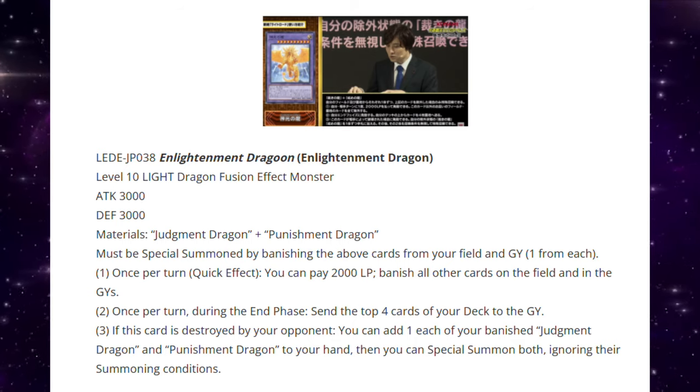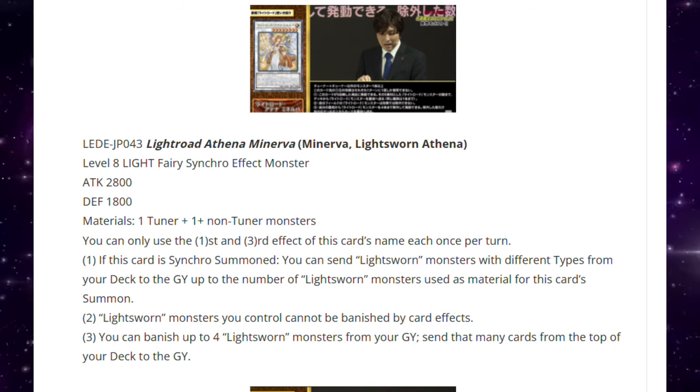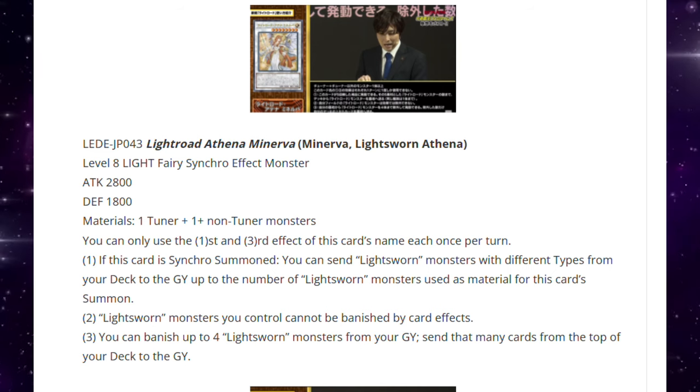Uh oh — Lightsworn Athena, we got a new Minerva! It's a Level 8 Light Fairy Synchro Effect monster, 2800 ATK / 1800 DEF, one tuner plus one or more non-tuner monsters — so it's generic. You can only use the first and third effects each once per turn. If this card is Synchro Summoned, you can send Lightsworn monsters with different types from your deck to the graveyard up to the number of Lightsworn monsters used as material. Lightsworn monsters you control cannot be banished by card effects. You can also banish up to four Lightsworn monsters from your graveyard to send that many cards from the top of your deck to the graveyard — which helps fulfill the condition for Punishment Dragon. This card seems solid.